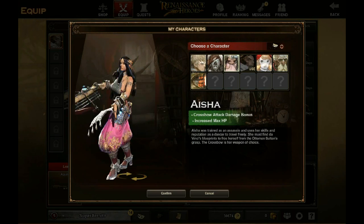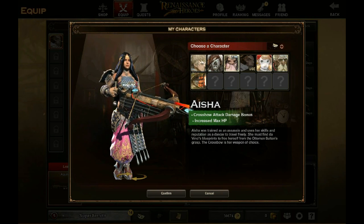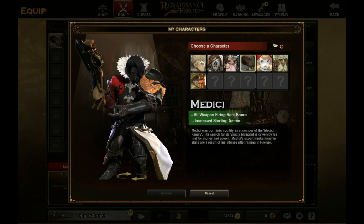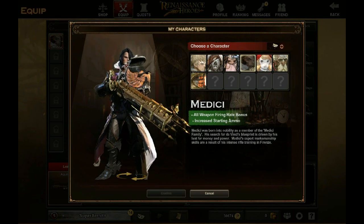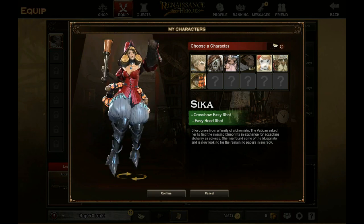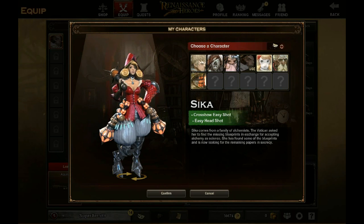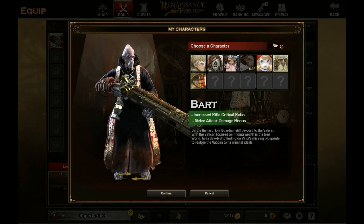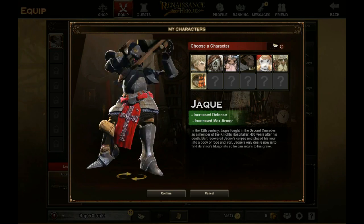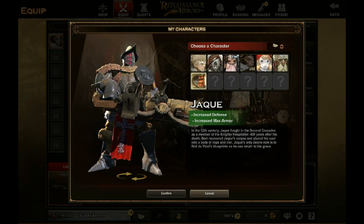Aisha has crossbow attack damage bonus and increased max hit points. Medici — my character — has all weapon firing rate bonus and increased starting ammo. Sika has crossbow easy shot and easy headshot. And this guy here, who's like a priest named Bart, has increased rifle critical ratio and melee attack damage bonus.